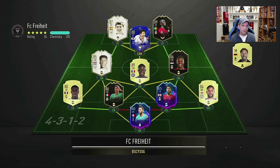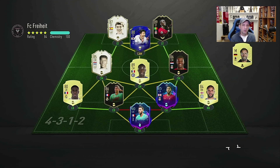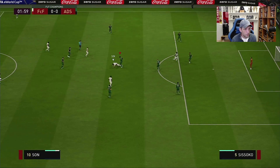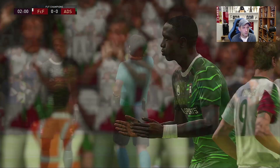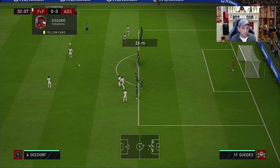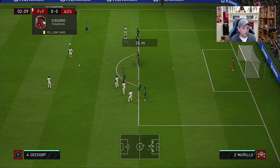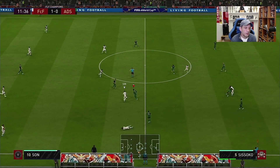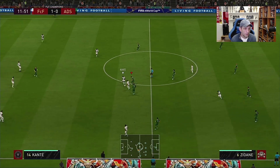Here we go with the first opponent. It took forever to find a match — apparently there's a big problem with EA servers, you can't find games, lots of 1-2 bars. Hopefully this will be an alright game so we can test Sissoko without a disconnection. He stopped the opponent with a foul — is that a yellow card already? Anyways, there's Sissoko with a nice green tackle.